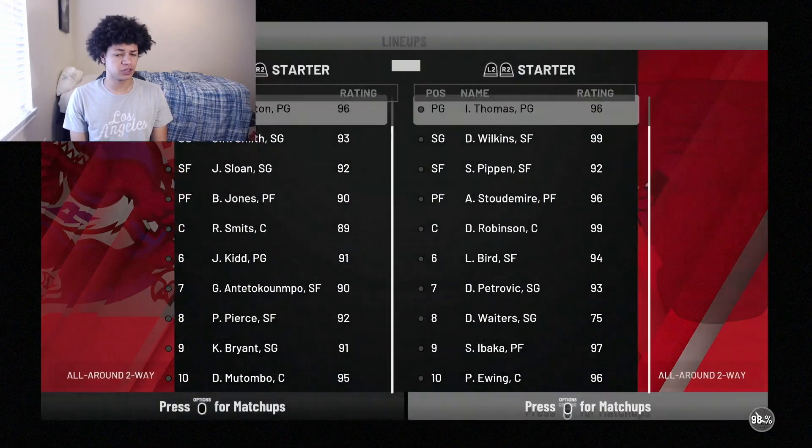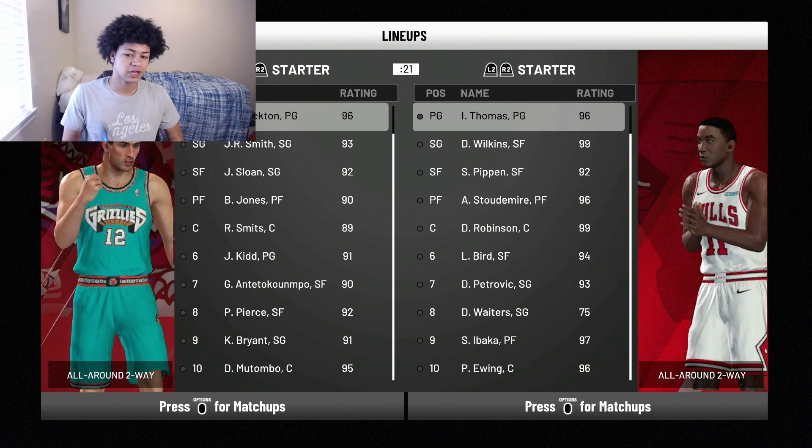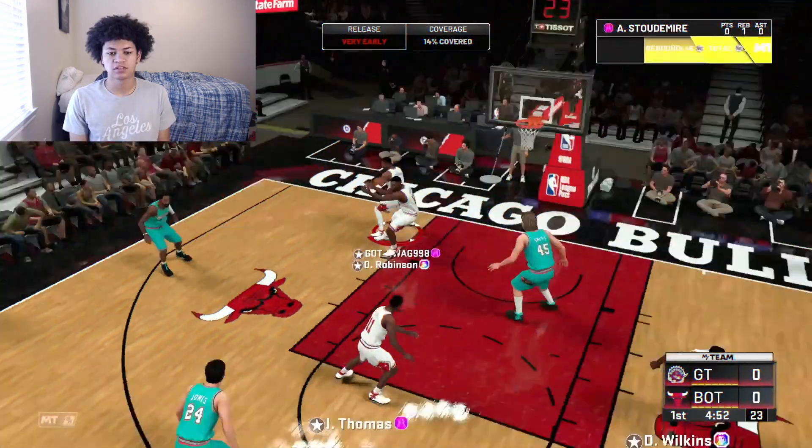All in all, Scottie Pippen is up and down — some attributes are really great about this card and others look really bad. But ultimately we're going to see how he performs in a game of unlimited. My opponent's team is actually really good: he has Diamond Jar, Pink Diamond Stockton, and Sloan at the small forward position. So it's going to be a Sloan versus an Amethyst Scottie Pippen matchup. Our team is pretty good all around — this game should be a good one. Let's go.